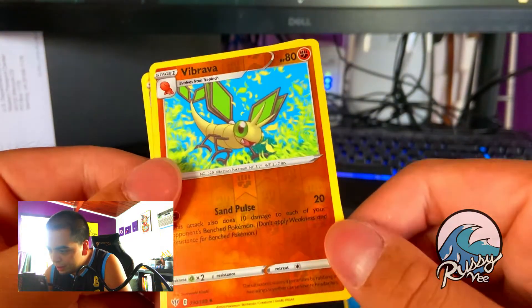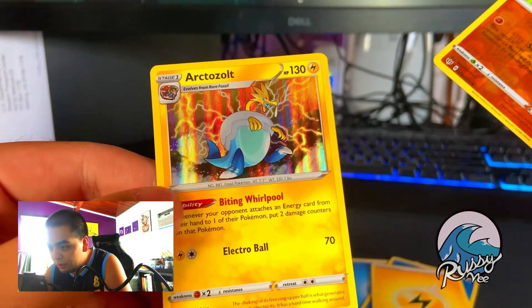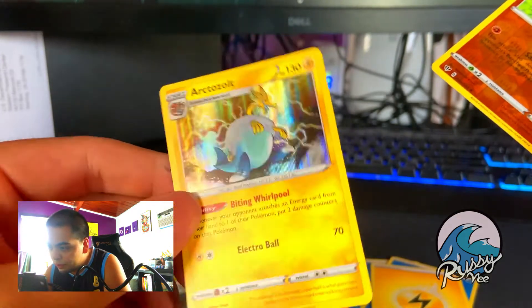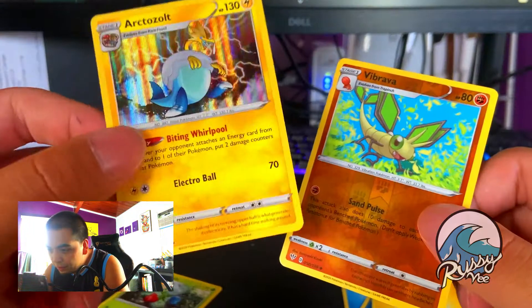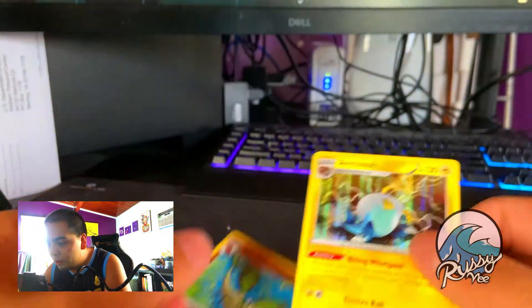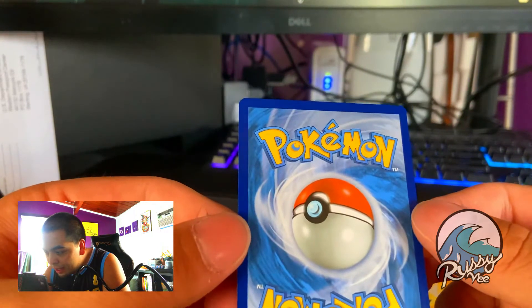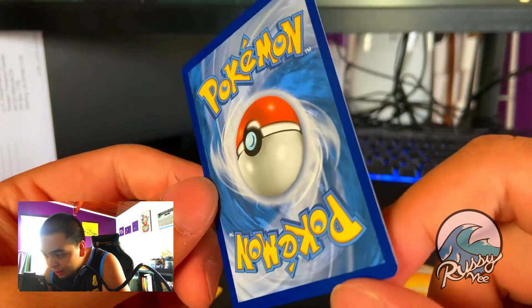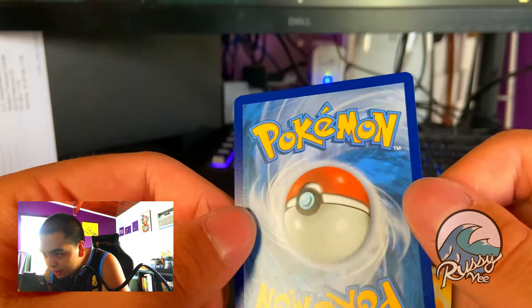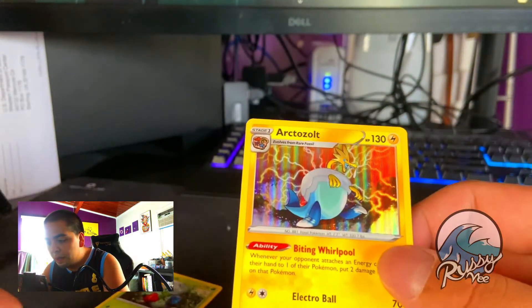Snubbull — some Johto Pokemon here, I like it. Tauros, Rookidee, Mr. Mime again. Vibrava reverse, and an Arctozoalt holographic! Oh, you were never gonna be worth something — not anymore. That's dope! Look at it — it's pushed to the right a little bit, got a little thing on that corner that I dropped it on. That is unfortunate. But still dope — Arctozoalt! I don't know if he's part of the expansion.